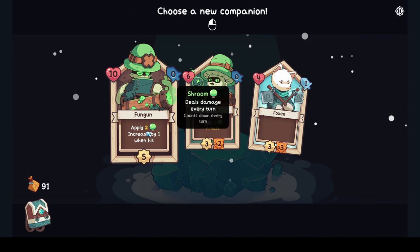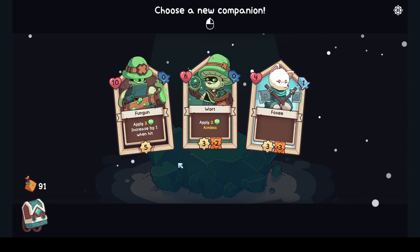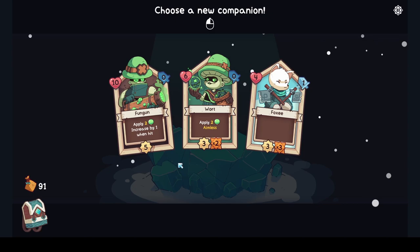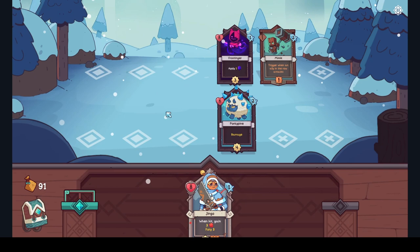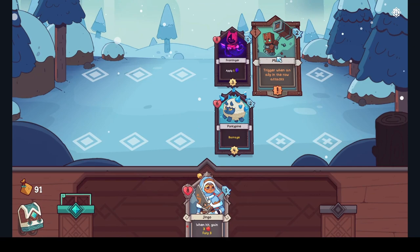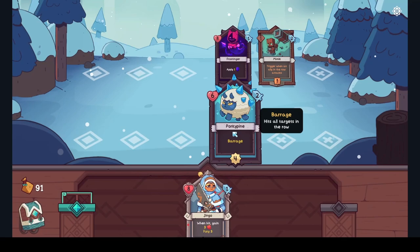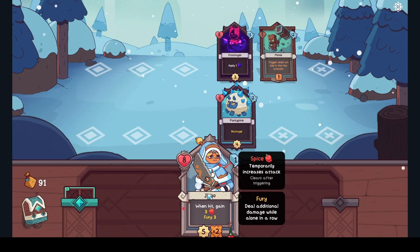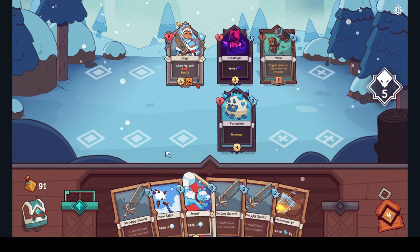We could go with Foxy and focus on items that buff, but then we might want both. Or we go with a bit of a tanker — but we're kind of a tanker now too. Yeah, we'll go with a new person because our dog needs help. Fun Gun — you're with us! Let's do it. Frost Ting: temporarily reduce attack, triggers when an ally in the row attacks. He's a mimic! Barrage hits all targets in the row. We can move around as we go — let's get that dog in.